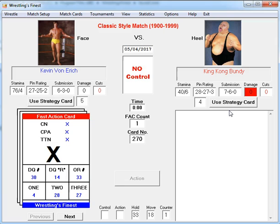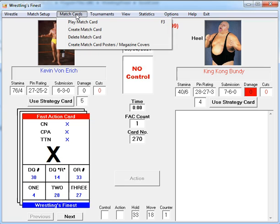Hello everyone, this is Tom Vogel — Wrestling's Finest PC wrestling game — continuing our video series. This video I'm going to walk you through the process of how you can create a card. This was a really awesome feature released with version 2 last May or June of 2016. Gary did a great job implementing it and making it pretty much foolproof to set up. To get started, just go up to Match Cards.